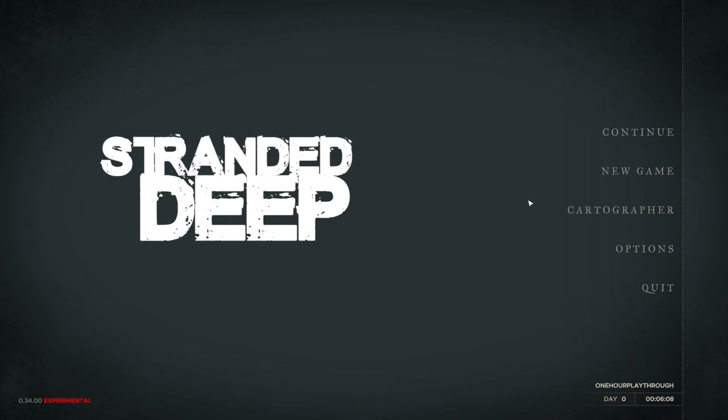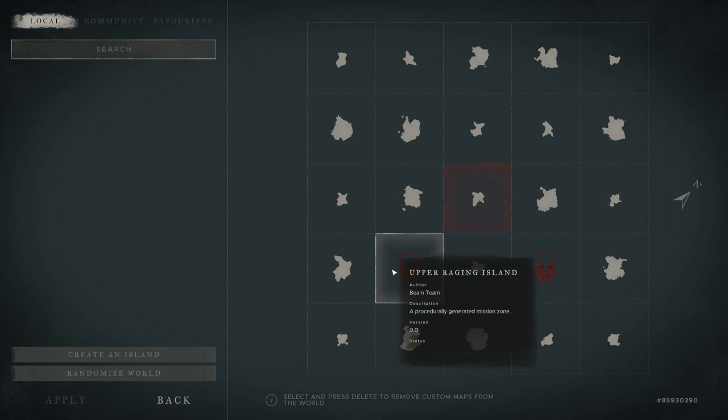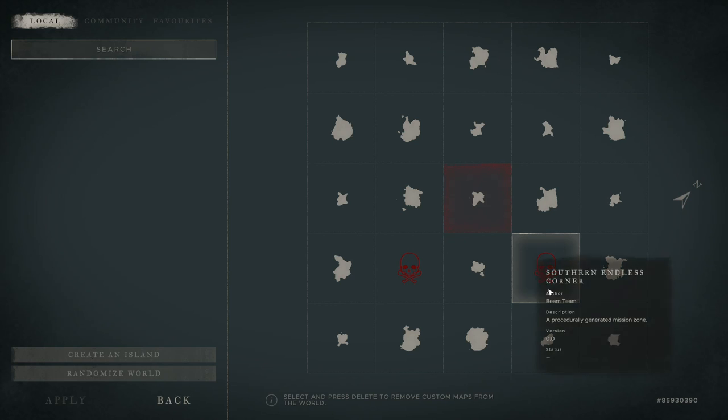Hey everyone, it's Martin here on our playthrough! Welcome to Stranded Deep experimental version 0.34 with another mission. They have introduced the megalodon! If you want to do this you have to start a new game — all saves won't work. Go to your cartographer and we now have two missions. Let's get right into the game, sail to it, and check it out.